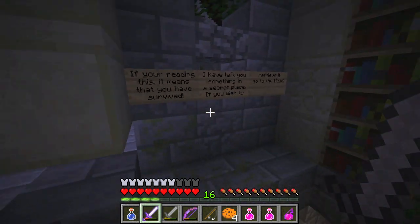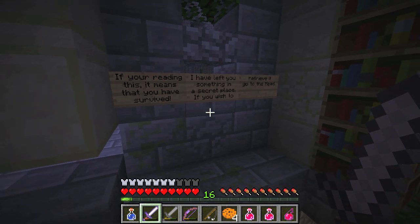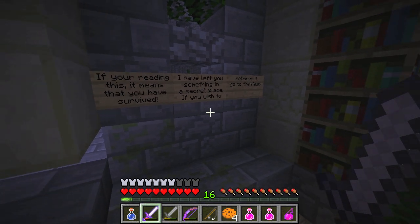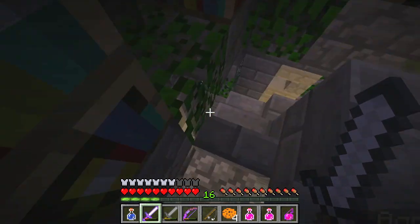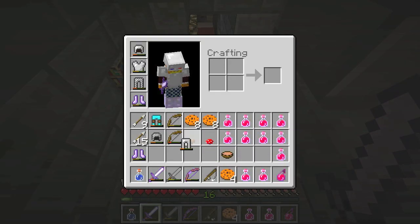There's more signs — come here really? If you're reading this it means that you've survived. I have left you something in a secret place; if you wish to retrieve it, go to the head. There are signs telling about the lore, like if you're in this place you survived.